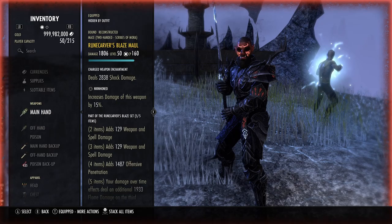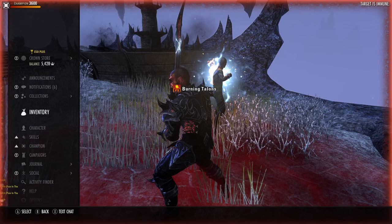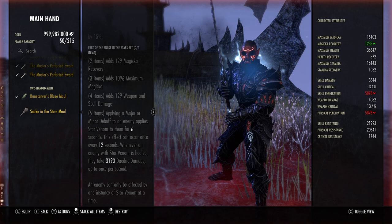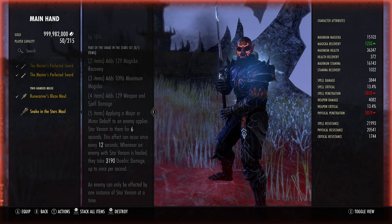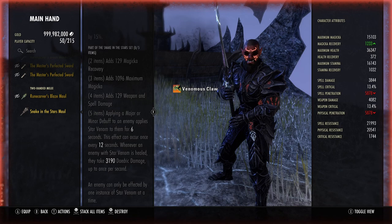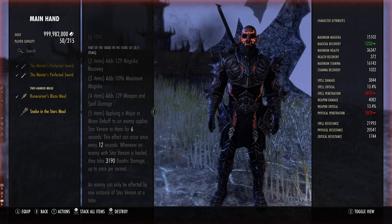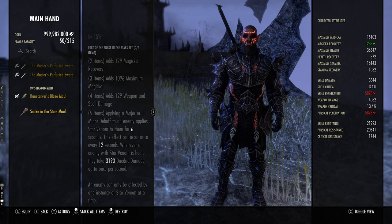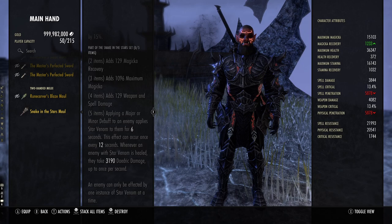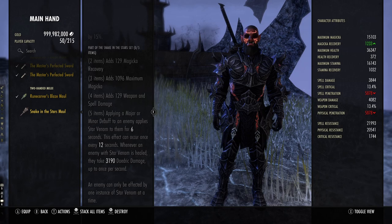Each individual skill — burning talons, Nox's Breath, venom claw, consuming trap — has its own iteration of Rune Carver's. So if you hit all these skills, it will proc pretty consistently, but only once per skill after three ticks. It's kind of lackluster in the sense that if you're always reapplying your DoTs it's somewhat strong, but you're probably better off using a different set, like Snakes of the Stars.